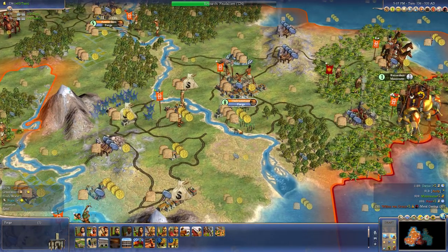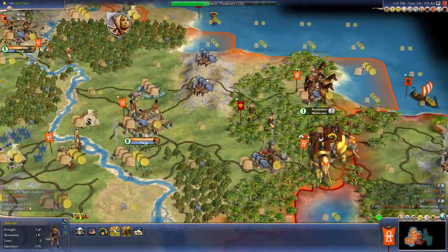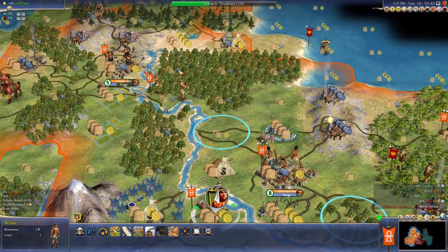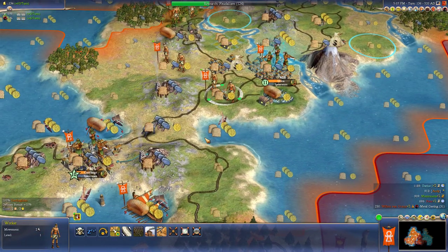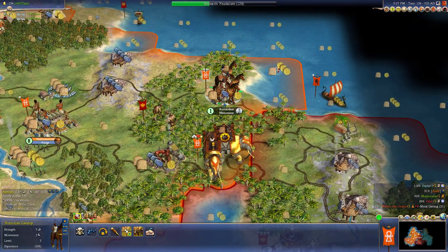I'm going to get the forge in one turn. So that's fine. And we're going to get this guy to join the front as well. Let's go to Amsterdam and do more chopping, because I think I'm going to go over here and build a workshop.